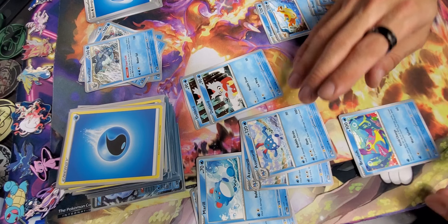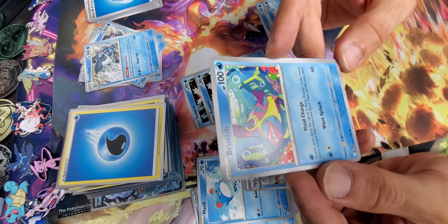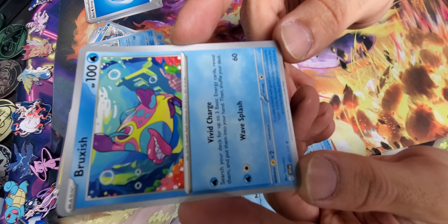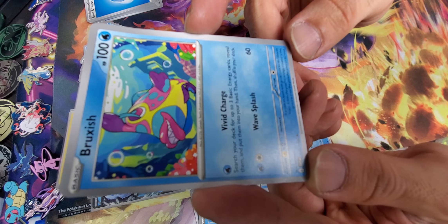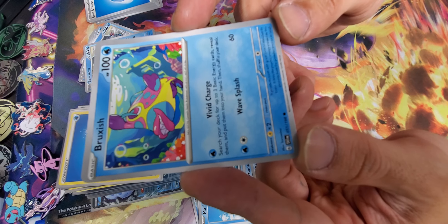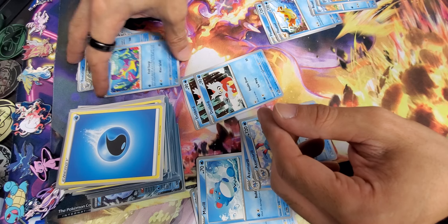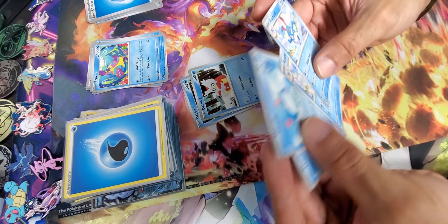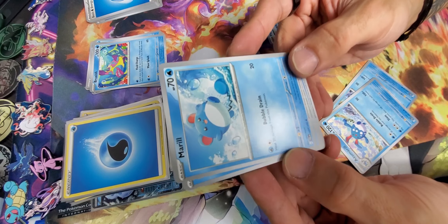The Bruxish with the Vivid — you only get one of these in here. It says search your deck for up to three basic energy cards, reveal them, and put them in your hand. That's very useful for what we were just talking about. And this one is super basic — nothing special there, just heal 20 damage from this Pokemon.